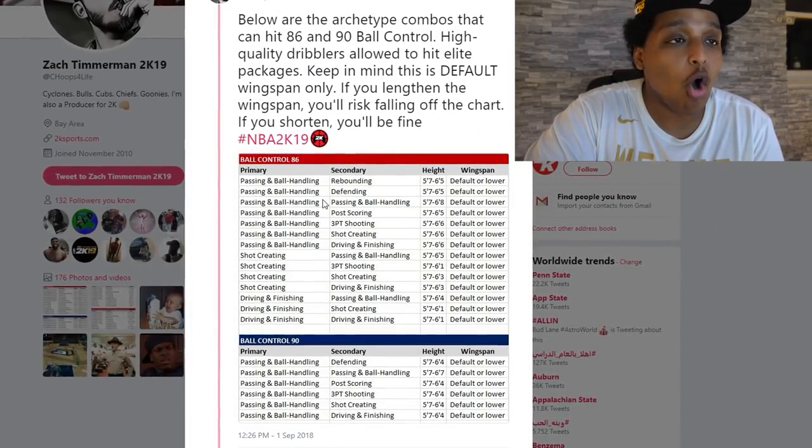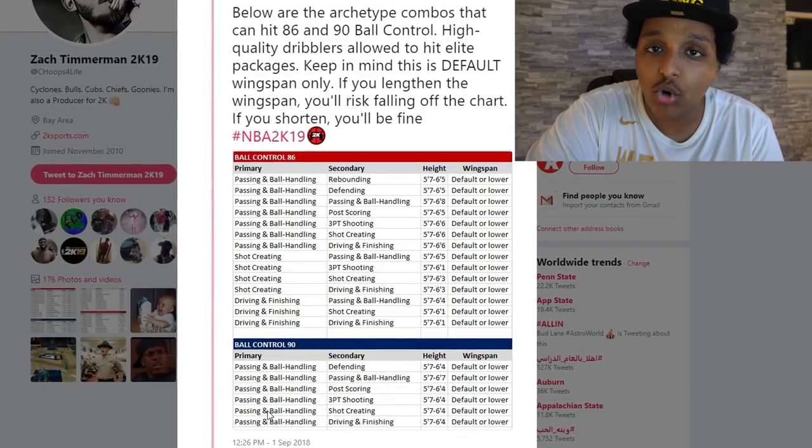The next worst build — and this one is a huge drop-off because it was about the most popular and overpowered point guard build last year — is the pure point forward. Zach finally put out all the builds that can reach 86 and 90 ball control. For those that don't know: 86 ball control is reaching tier 3 dribbling where you can speed boost. 90 ball control gives you those stylish animations on top of speed boosting. And 6'10 pure point forwards that were so popular last year and could speed boost aren't on the list.